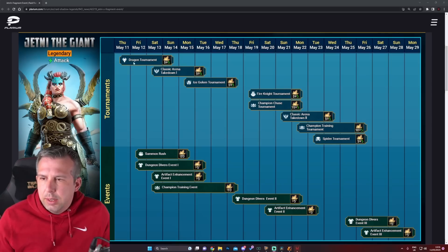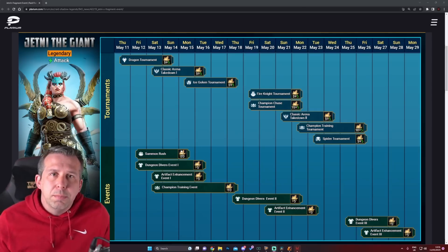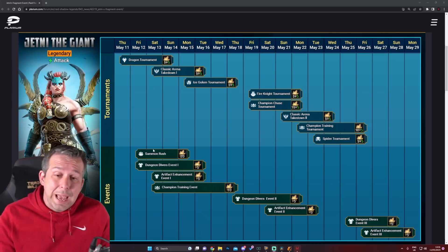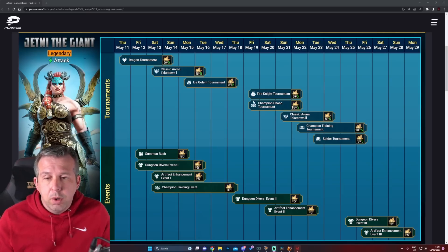Let's have a quick look at the fusion schedule. We've got Dragon tournament with Dungeon Divers in the mix as well, and Champion Training at the same time - so you could get Dungeon Divers done with those. You've got 115 points total. Summon Rush is 20 points, Champion Chase is 15 points, so you could skip Champion Chase if you can get the full 20 from Summon Rush - that normally means around 5,000 points worth. You've got two arena events which you should be able to do if you're active, and all the different dungeon events as long as you can farm stage 13 and above.